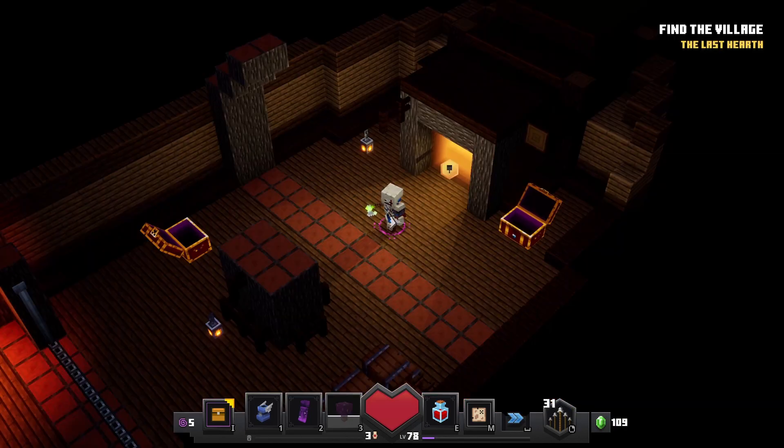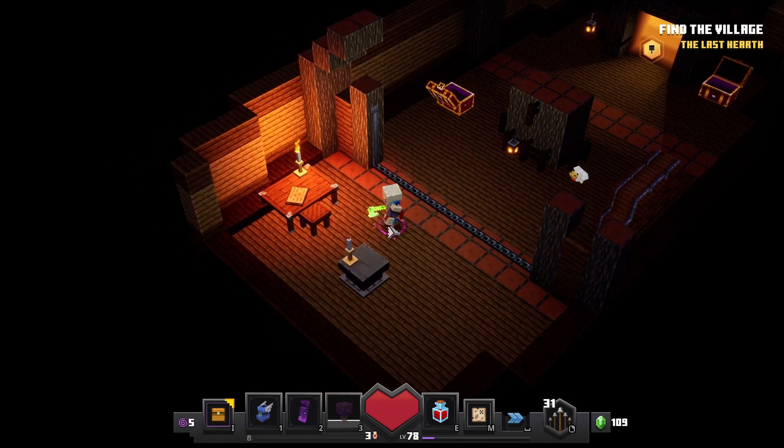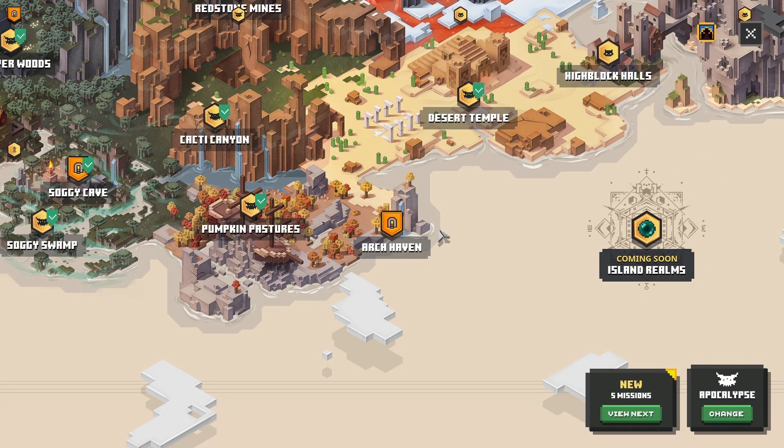Once you're inside the boat, there will be an ambush and a few chests. There is also a map sitting on the pedestal. Defeat the ambush and collect the map. And there you go! You have unlocked the secret level, the Archaven.